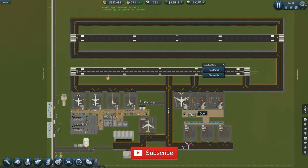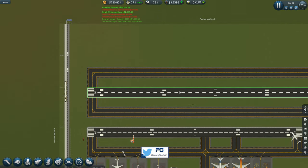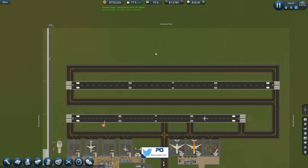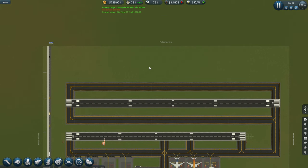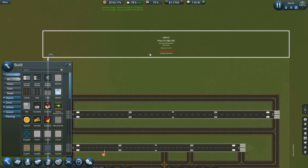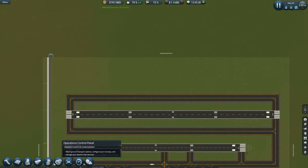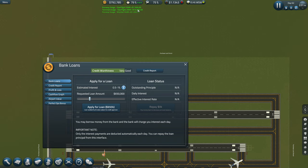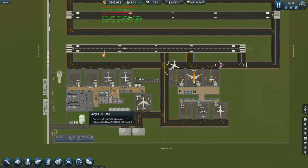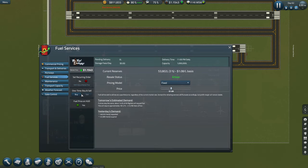Hey guys, welcome back to Penfold Gaming for another episode of SimAirport. We are looking to build this new terminal at the top here, and we've got the runway in preparation. The way things are looking, because we want to do the extra large terminal, I'm going to need to purchase this land up the top here because it's taking up all the space. We're going to have to take a loan out, even though the money is coming in really quick. We also need to think about the fuel situation — we're at three percent so let's order some more fuel.